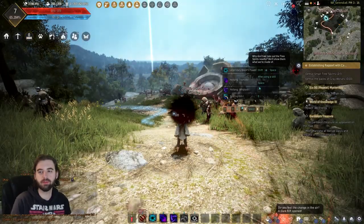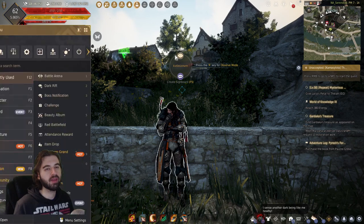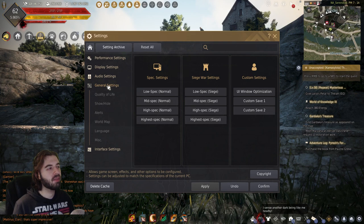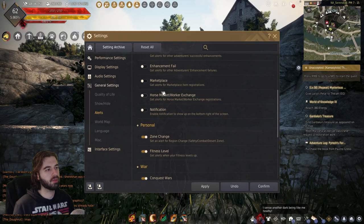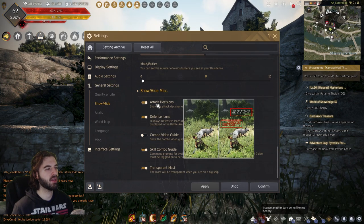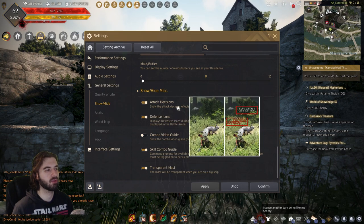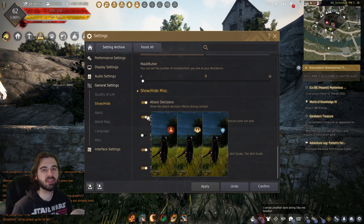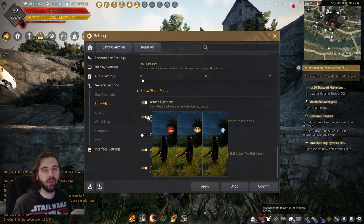By now your screen has probably gotten a thousand pop-up messages. To disable those, press escape, navigate to the settings menu, click on general settings, then alerts, and turn all of them off. While in the general settings menu, head to the show/hide section and make sure two options are set: attack decisions, which show when you're getting critical hits — useful as you learn your class — and defense icons, which show when you're using skills that protect you from damage, so you'll start to learn which skills make you stronger while fighting.